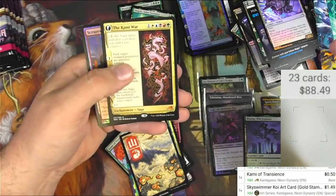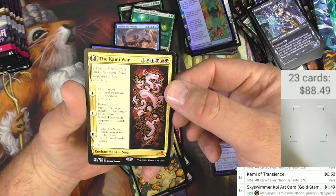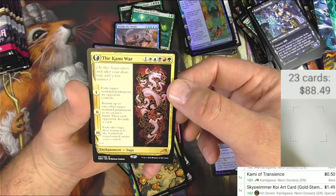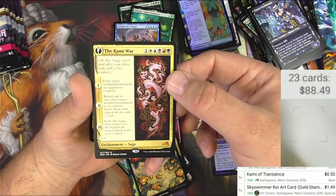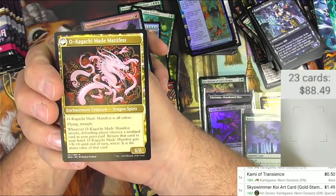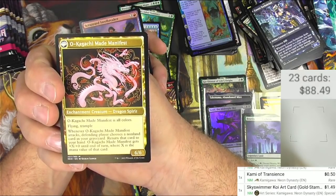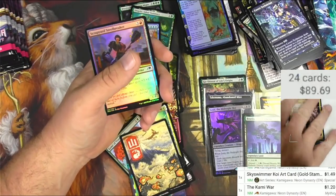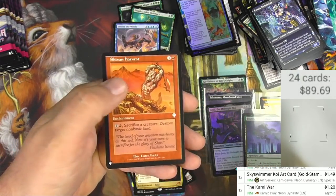Malfunction, then another mythic — The Kami War. As it enters, exile target non-land permanent an opponent controls. For one of every color plus another one, return up to one other target non-land permanent to its owner's hand, then each opponent discards a card. Then exile it and turn it into an awesome dragon spirit — all colors, flying, trample, 6/6. Whenever it attacks, the defending player chooses a non-land card in your graveyard to return to your hand and it gets plus X where X is — wow, pretty cool. It's just a buck though.